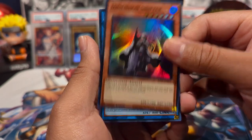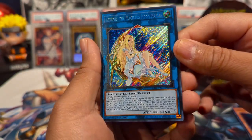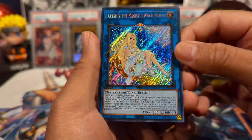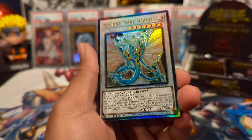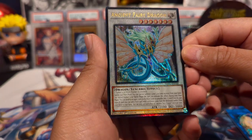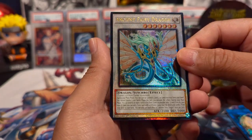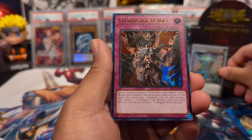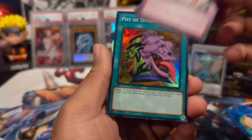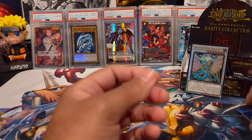We have a Dimension Shifter, Artemis the Majesty's Moon Maiden — that looks sick — and okay, I think this is the new collector rare: Ancient Fairy Dragon. That looks phenomenal. And we have Triberigade Revolt as an ultra rare, and a Pot of Desires as a super rare. Nice!